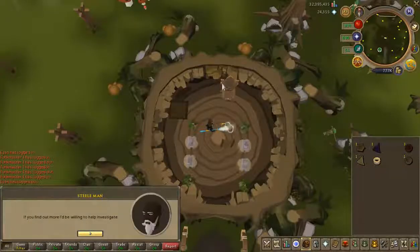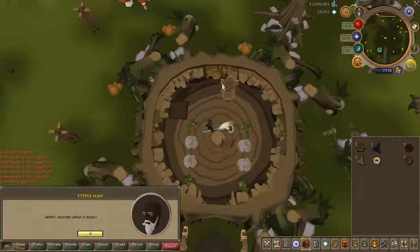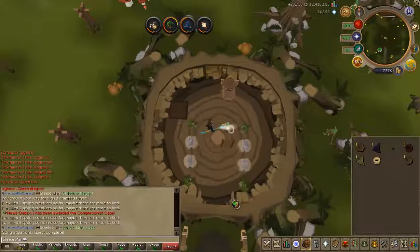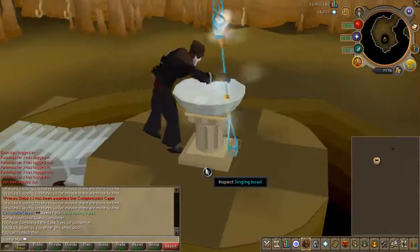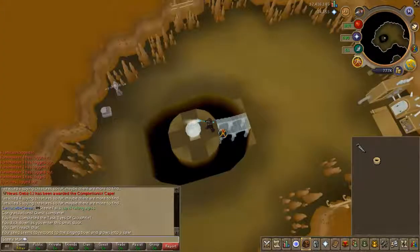Hello and welcome to episode 21 of Steel Man, which is one better than Iron. We're going to start this episode off by completing the Eyes of Gloofree 3. Decent XP, but ultimately it's the seed that we wanted, because the seed gives us the Crystal Saw for a plus 3 construction boost.